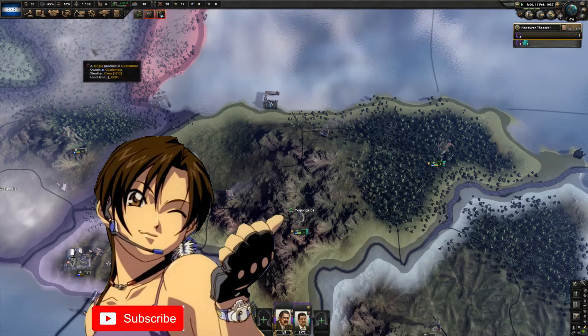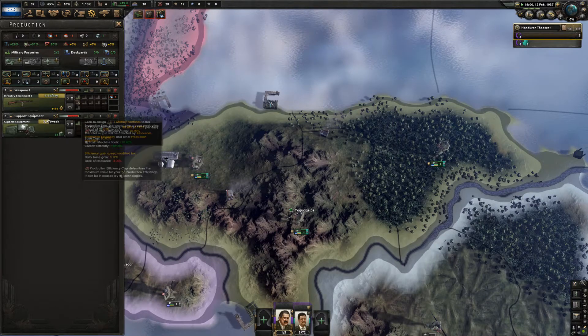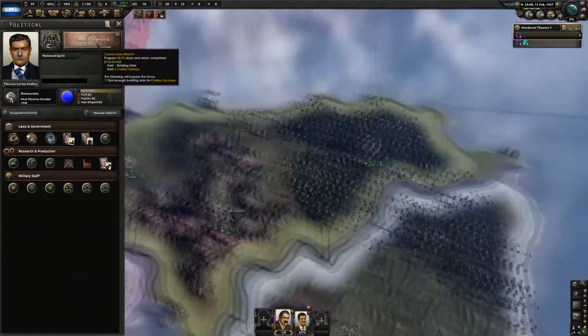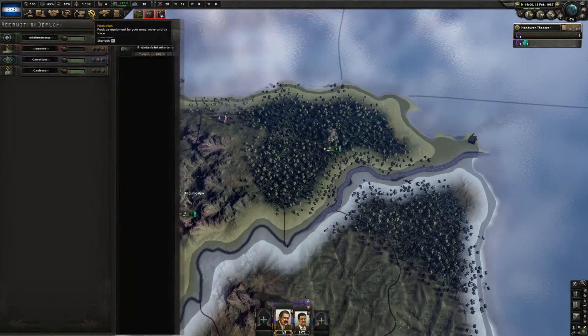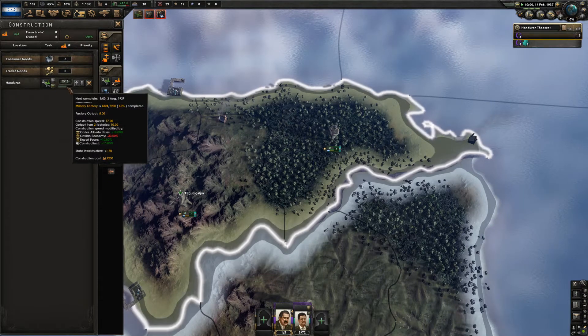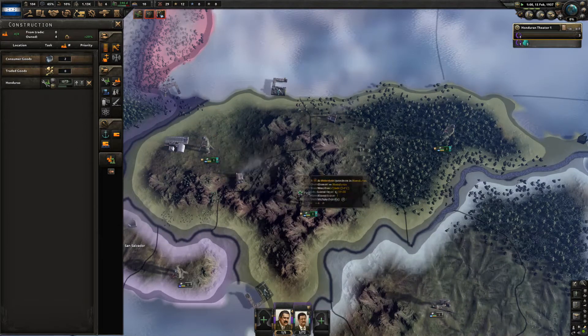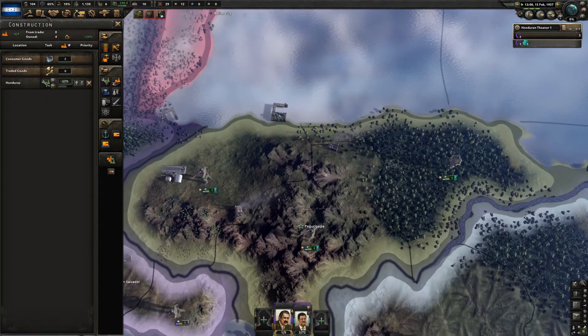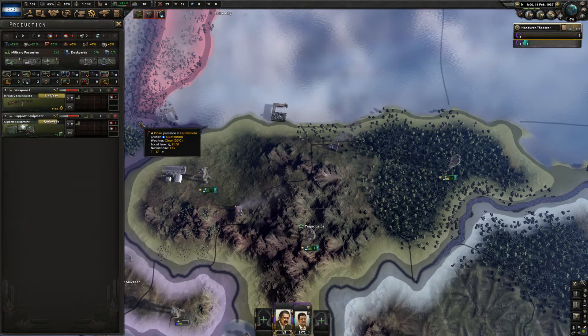We were working on our support group — we have no template — but we are making 3.96 support equipment a week as that production efficiency rises up. We are working on a construction effort that adds two more civilian factories. We are building up another military factory set to be done in August, and with those two extra civilian factories we can speed that up as well as import some cool stuff.